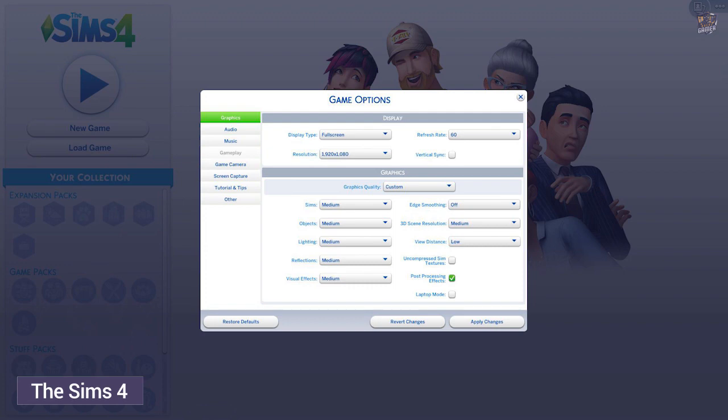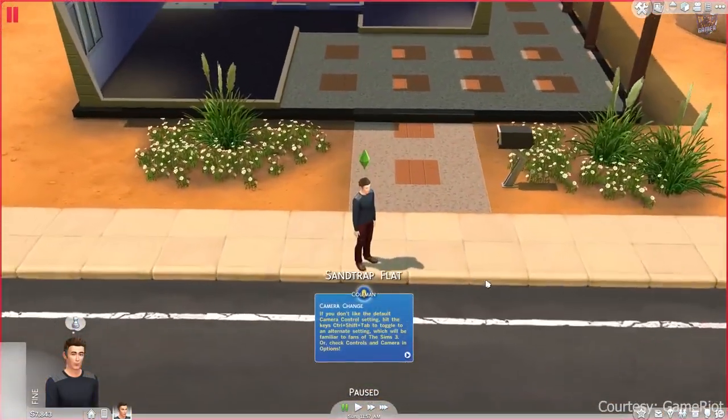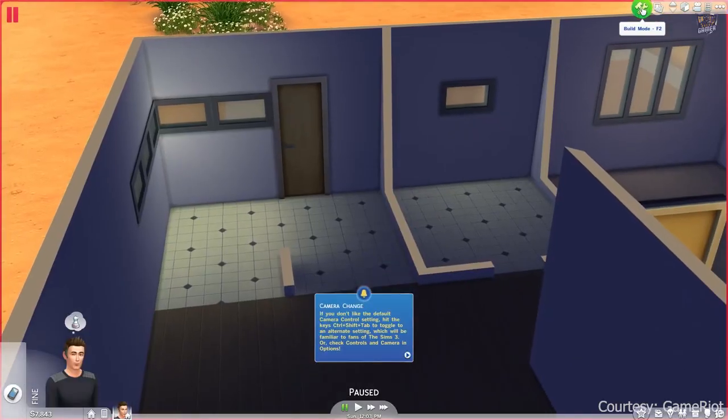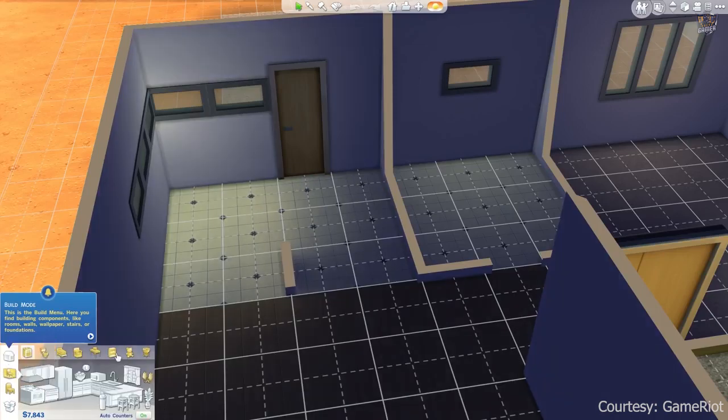The Sims 4. Unleash your imagination and create a unique world of Sims that's an expression of you. Explore and customize every detail from Sims to homes, and much more. Choose how Sims look, act, and dress, then decide how they'll live out each day. Tell your stories your way while developing relationships, pursuing careers and life aspirations, and immersing yourself in this extraordinary game where the possibilities are endless.